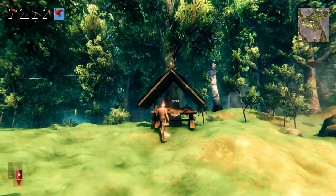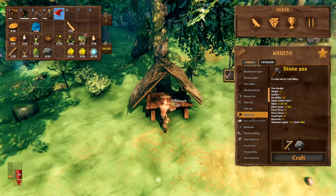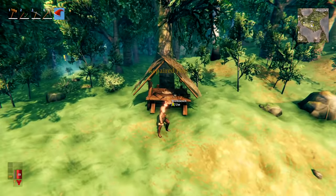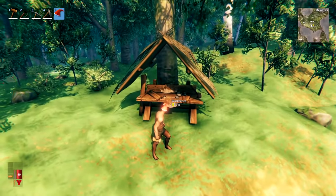When out and about you can use a tree and just a couple of roof pieces to place down a workbench and use it very quickly to repair or make things, rather than needing any elaborate setup. This right here is the minimum you need and you can do this when out and about to speed things up.